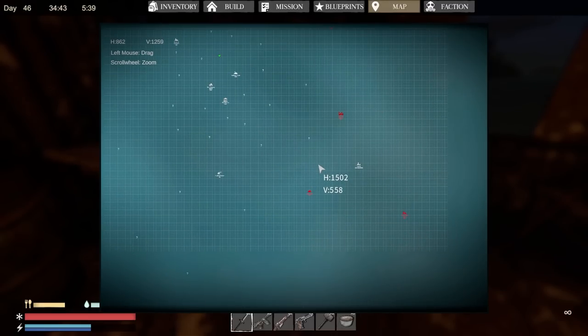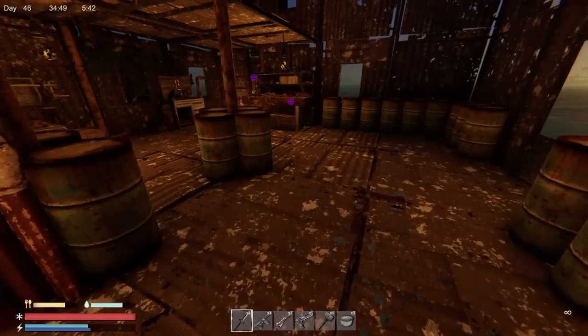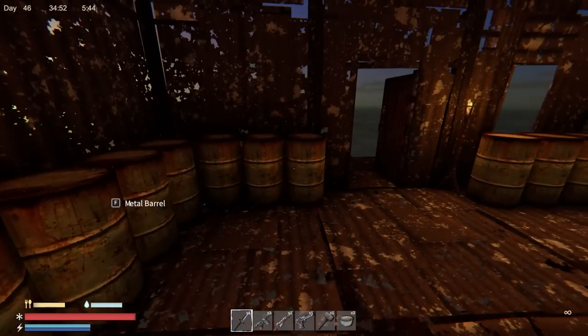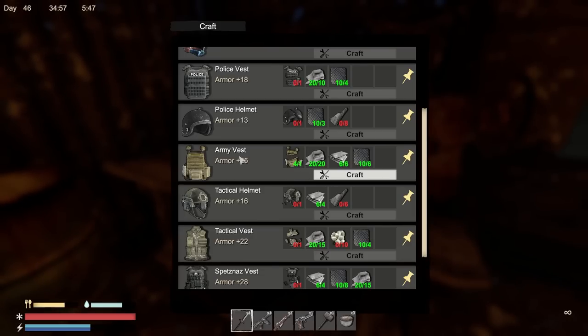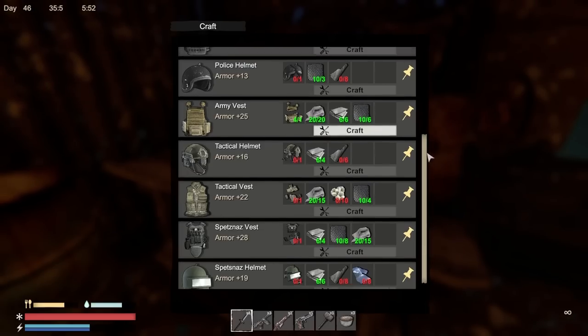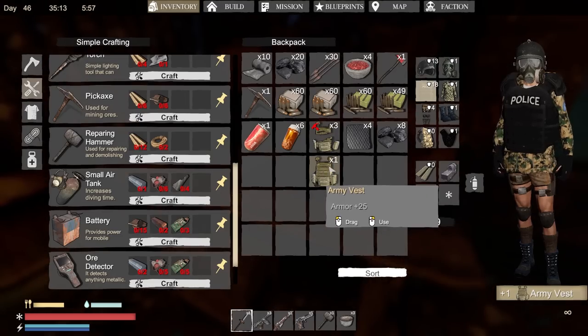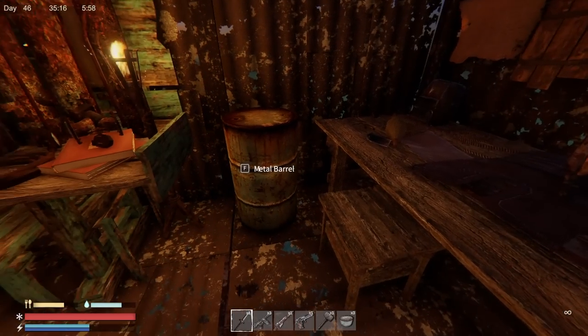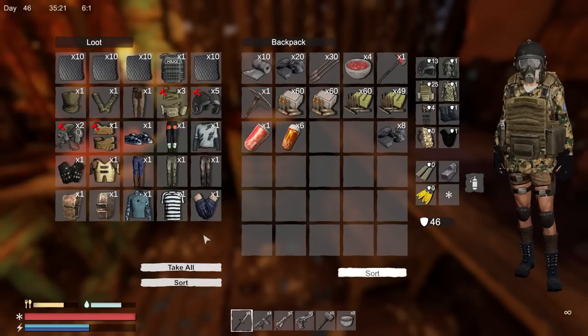First and foremost, I want to upgrade my armor — I just need some cloth. By the way, I got rid of all the wooden chests and replaced everything with barrels, all nice and organized. I only have enough steel for two upgrades: the tactical helmet gives three more armor, or the army vest gives seven more armor. Going with the army vest — we're going from 39 armor to 46.